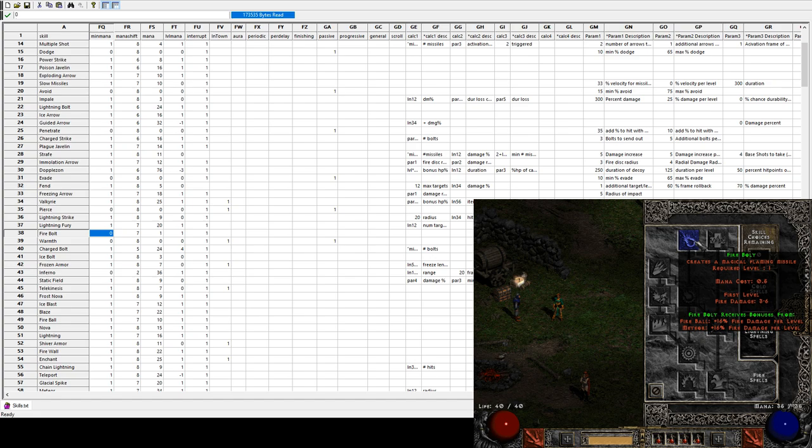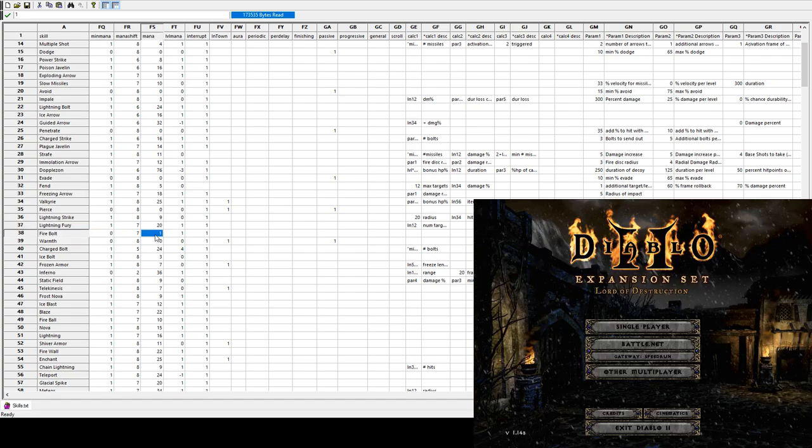So this is because of the mana shift of seven. If you want to understand what a mana shift means: a mana shift of eight is 100%, seven is 50%, six is 25%.